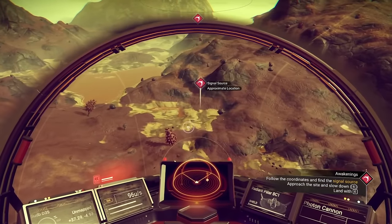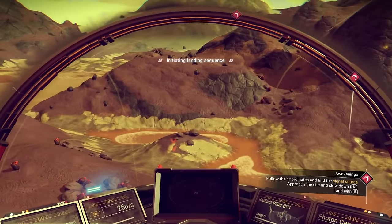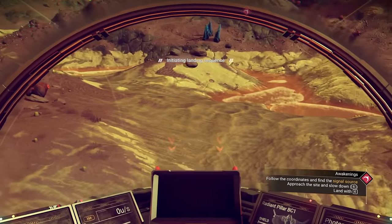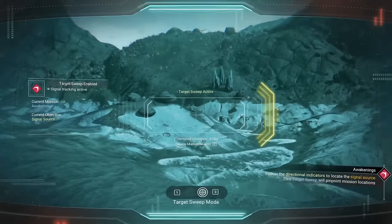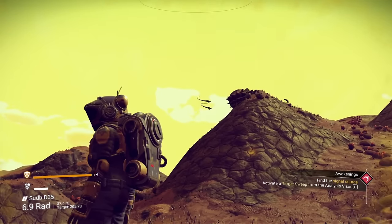As you approach the signal source, this can be done in one of two ways. You can either land right next to the signal source, or once you hop out of your ship, use your analysis visor and look around — that right there means it's straight ahead of me.